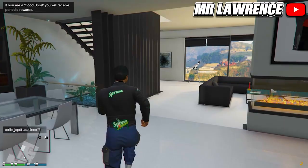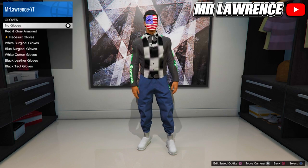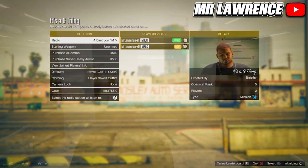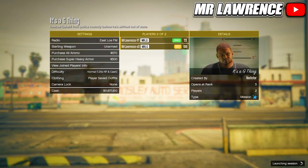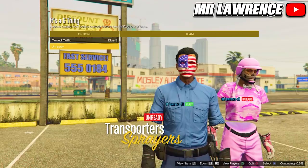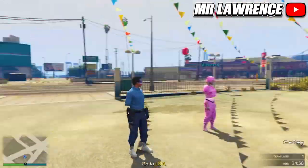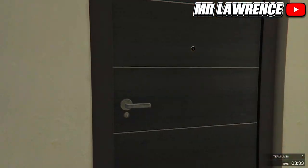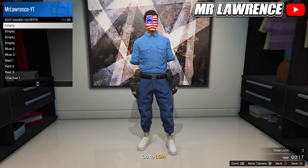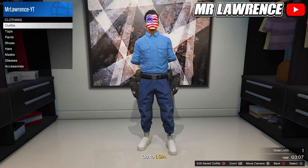Equip this outfit that we just saved and go to the accessories, then to gloves and equip the race suit gloves. Go into the job, change the clothing to player saved outfits and start. Now switch your outfit twice to the right and ready up. Now go to your apartment, delete the blue outfits and save this outfit in slot 18 again. Then leave the mission.